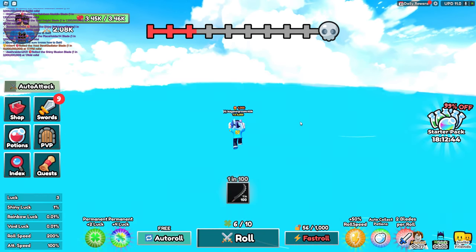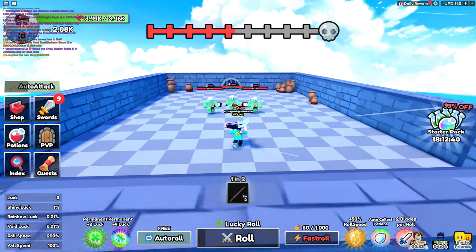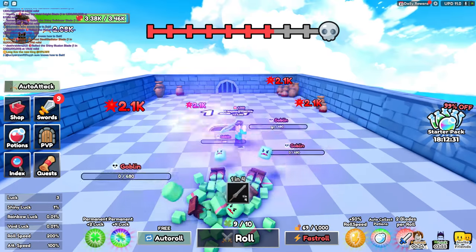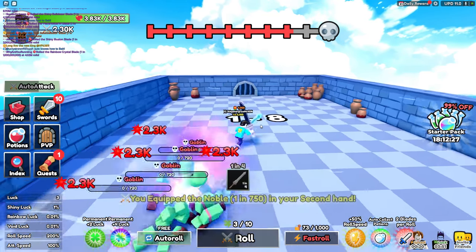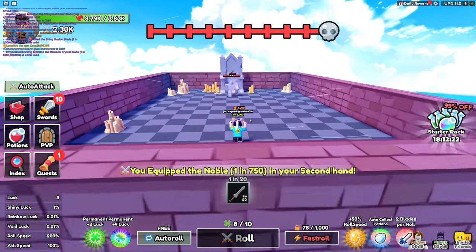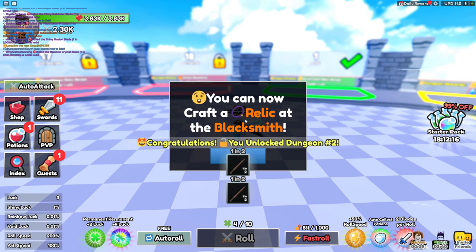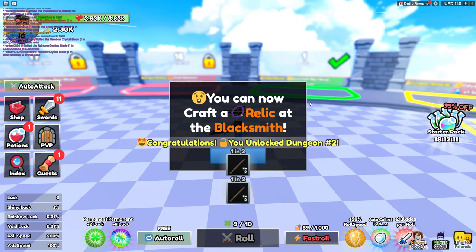I get it now — we have to kill all the enemies in waves. Right now I'm on wave eight, and I guess there are about 10 waves on this one. That's so cool! Now we have the boss. So you can progress through the dungeon as long as you have the best weapon — if you keep upgrading your weapon, you'll keep progressing.